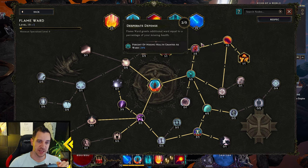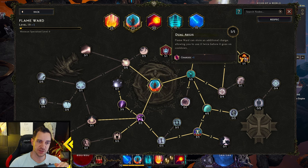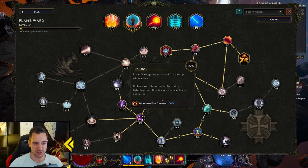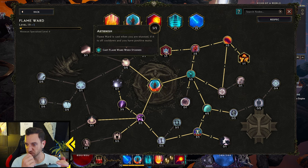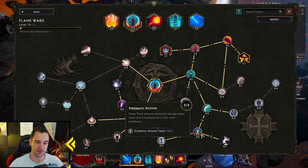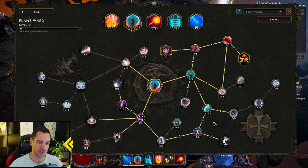Flame Ward — you wanna go up this route first, over here, to get two additional charges — basically you have two flame wards now. Then you go down here: mana efficiency and duration — duration is key — and fire damage, so you have more damage while you do it. This one is when you are stunned — it's a nice addition, so you don't have to think about it. If you are stunned, it just auto-applies it, so this is very nice. These ones come last — it's just less damage taken and elemental resistance.